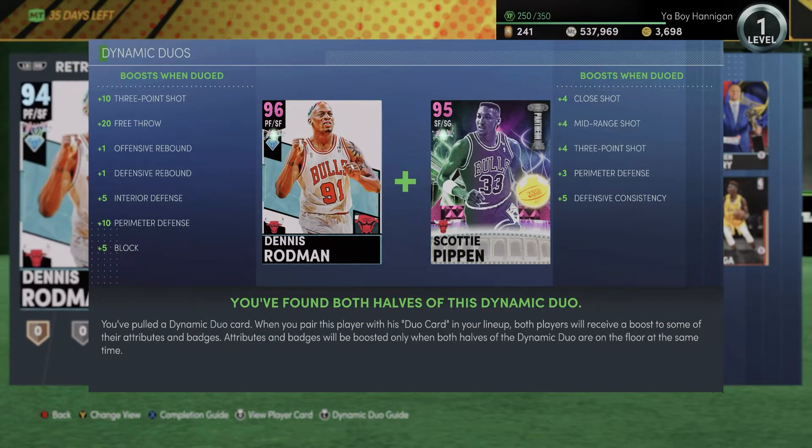Scottie is a 95 pink diamond technically, so I could do gameplay on him as well, but it's mainly focused on Dennis Rodman because he got the best of this dynamic duo. I still have to find out what other dynamic duos were released today — I think it says on 2K Central. Season 5 is awesome, and this new update is really awesome.